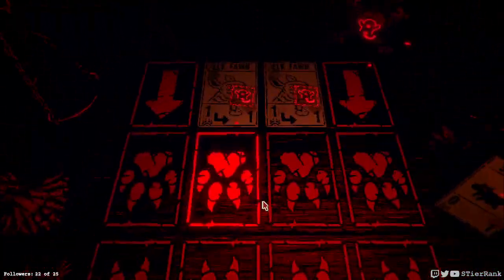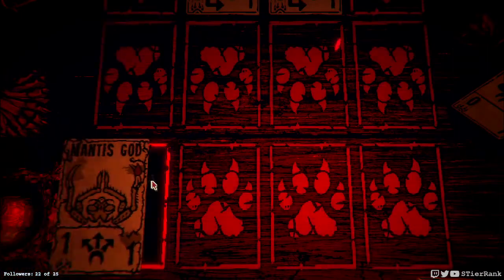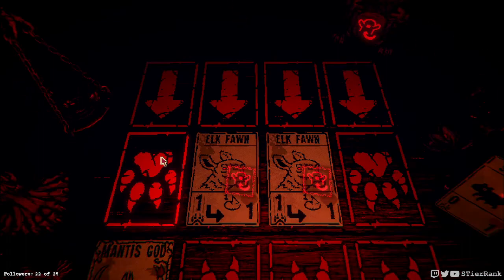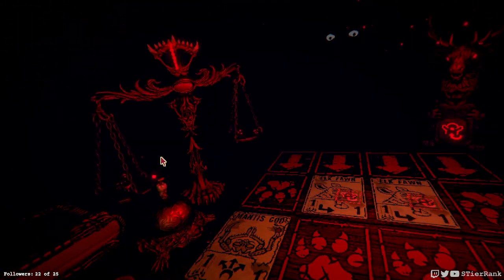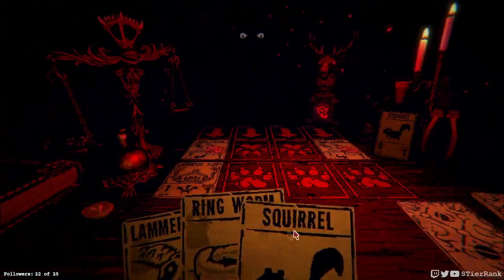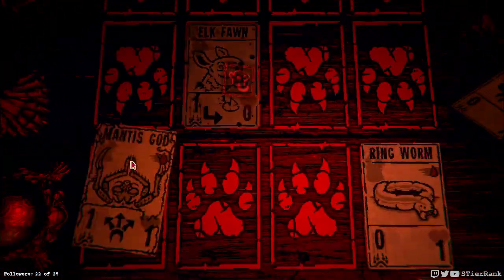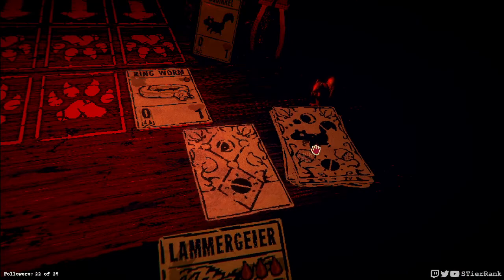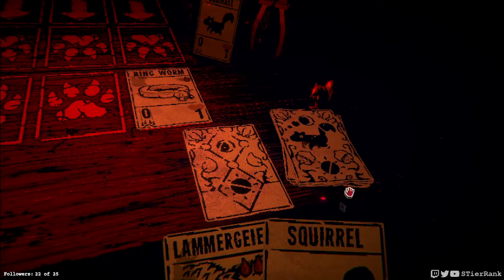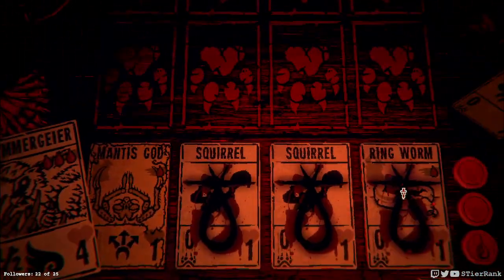Elk fawns are incoming. Let's put down our Mantis God over here and I think it will be just fine. They're going to scoot over to the right. I'll put a ringworm in front of this elk fawn so it doesn't do extra damage. There we go. They're going to run off anyways. Now we can get our Lamergyr down. Should do like one damage, I think. Two damage. Good.